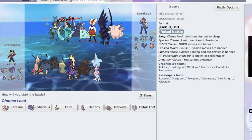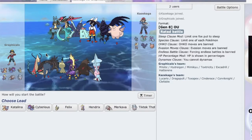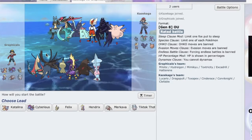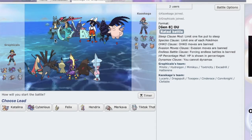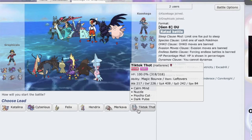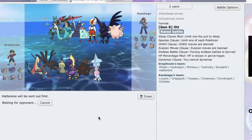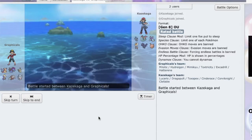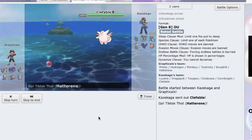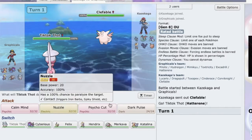Alrighty — opponent has Corviknight, Clefable, Cinderace, Toxapex, Lucario, and Dragapult. I think it's gonna lead Toxapex, trying to get Toxic Spikes out, so I'm just gonna lead my Magic Bounce Hatterene. Oh, it goes Clefable instead.